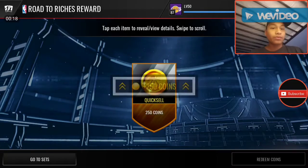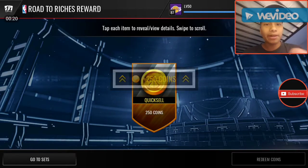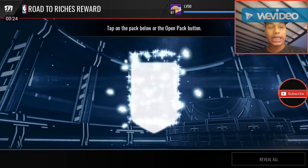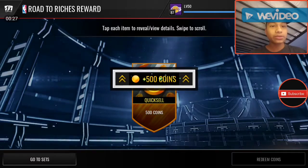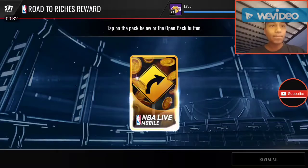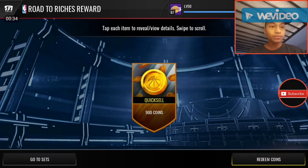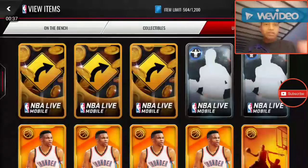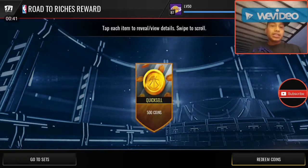Let's go here and see what we get. We're going to redeem all the short amounts but the good amounts we'll save. So let's go here to the next one — 500 coins. 900 coins. Hopefully we can get some good luck out of these packs.